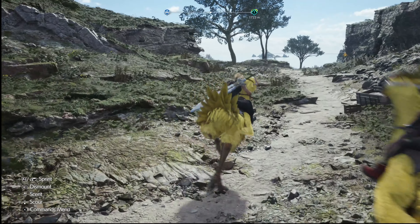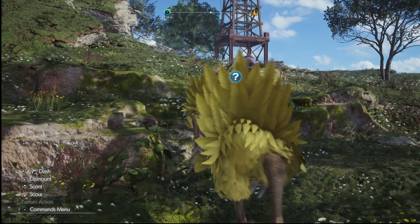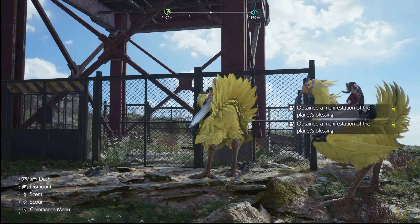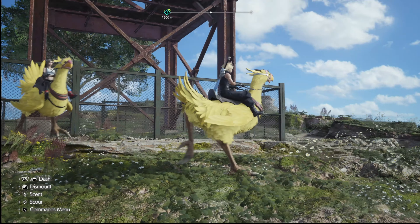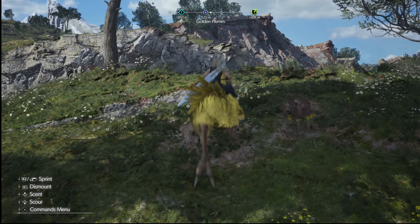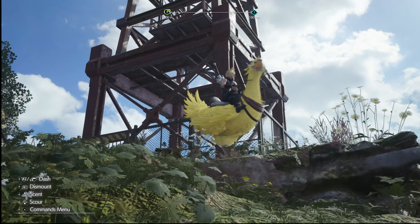There's probably gonna be a ton of other things I'll run into out here. I saw that question mark in front of my face - oh, the chocobo's face at least. Do I gotta use the sniff mechanic or something? I don't think there's any lighters or anything.